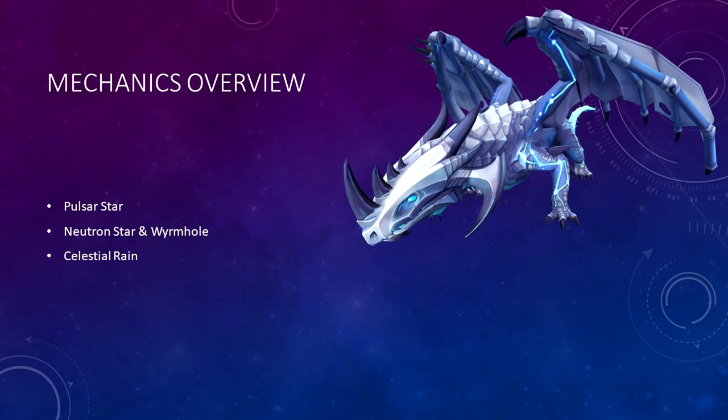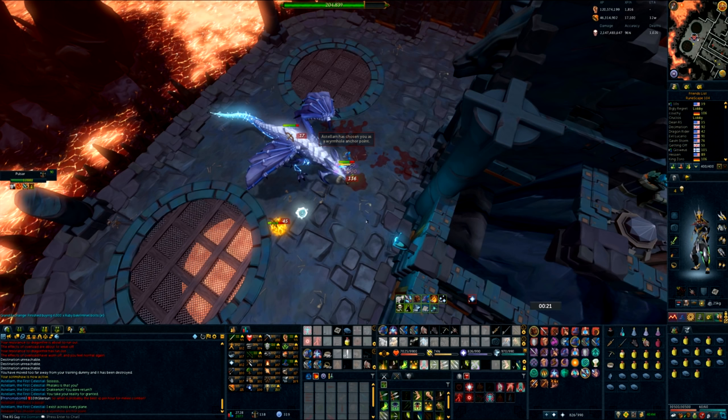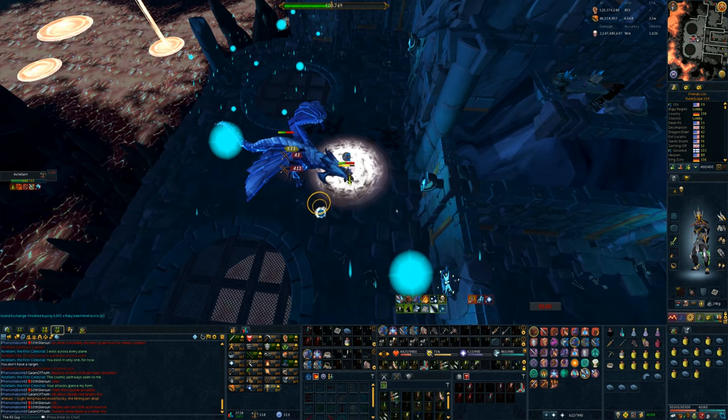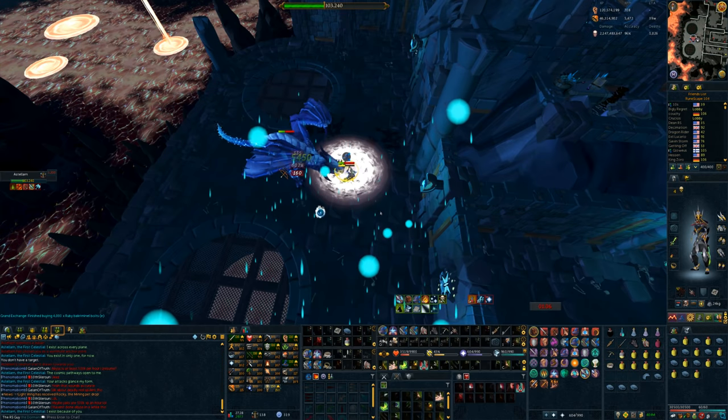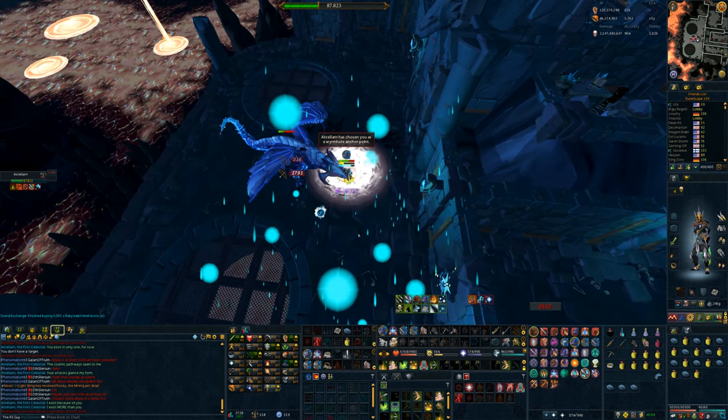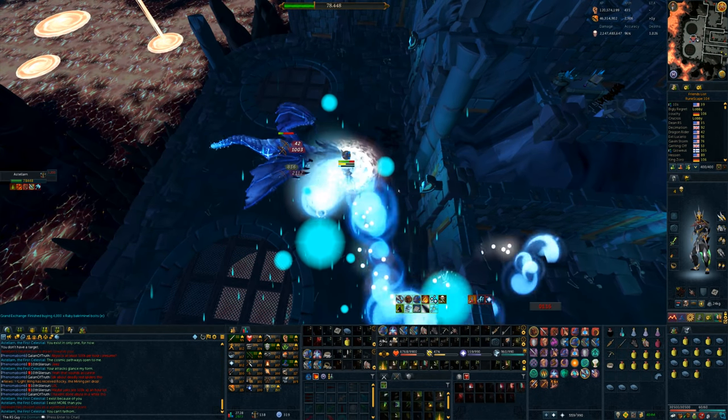We've saved the easiest mechanic for last: the Celestial Rain. If you take the boss room and split it right down the middle, there are two sections. When summoned, the Celestial Rain will be present in either section 1 or section 2, but never both at the same time. Because of this, if we're standing in our current location for the majority of the boss fight, we're always going to be safe from the rain. It starts by hitting you 50 damage at a time and gradually stacks up until it's hitting you close to 800 damage every single game tick. If you're stuck in the rain for an extended period of time, I would recommend using Reflect or Barricade. If you're standing in the correct location, no defensives should be necessary. Anytime you see yourself getting small hits, simply switch from section 1 to section 2 by walking a square or two and you'll be completely safe.